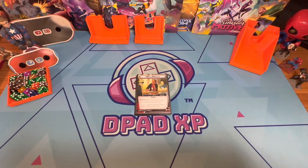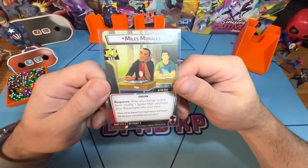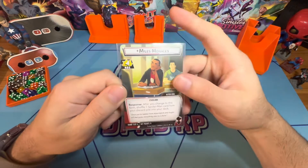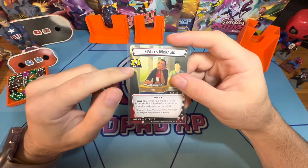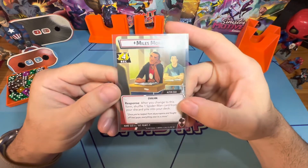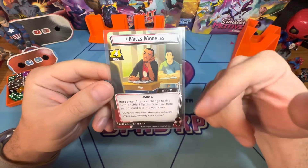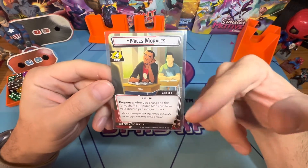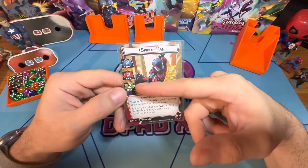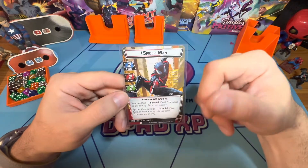Miles Morales has nine hit points and a six-card hand size. He has four recovery, which is really really good. His response ability lets you shuffle one Spider-Man card from your discard pile into your deck when you change form — really nice. His base stats are two thwart, two attack, and two defense, which is an amazing, solid line. He can do just a bit of everything.